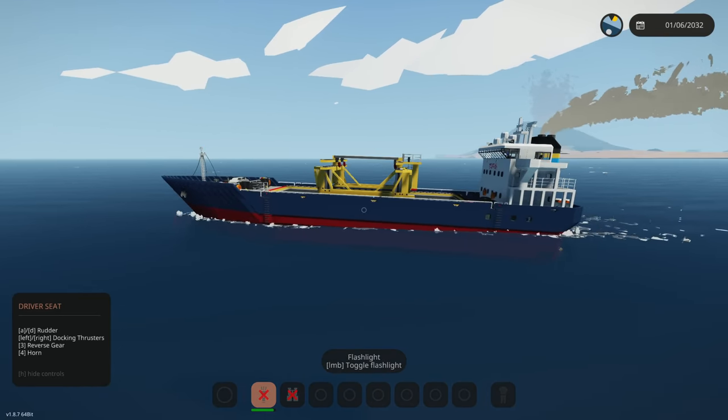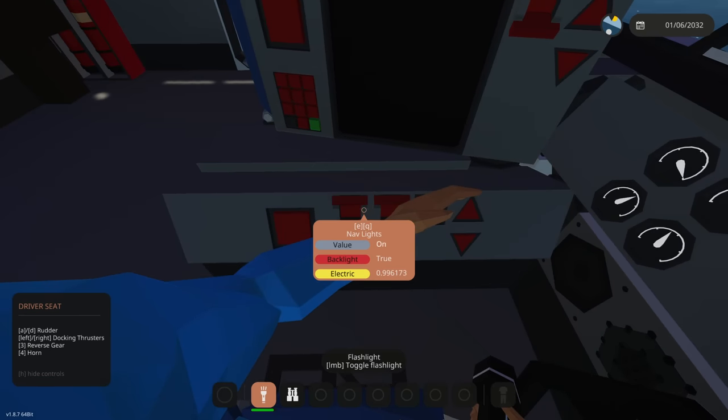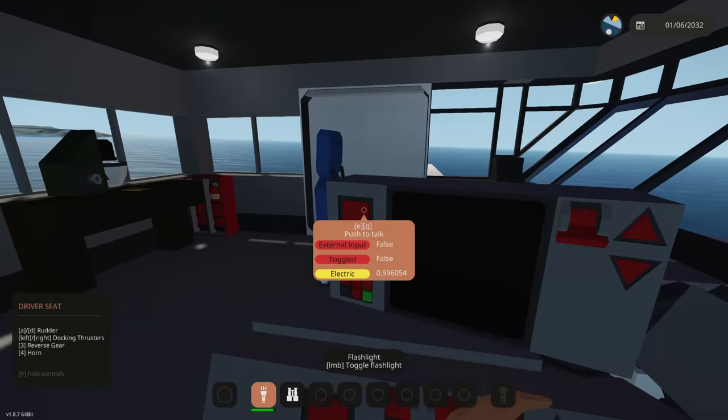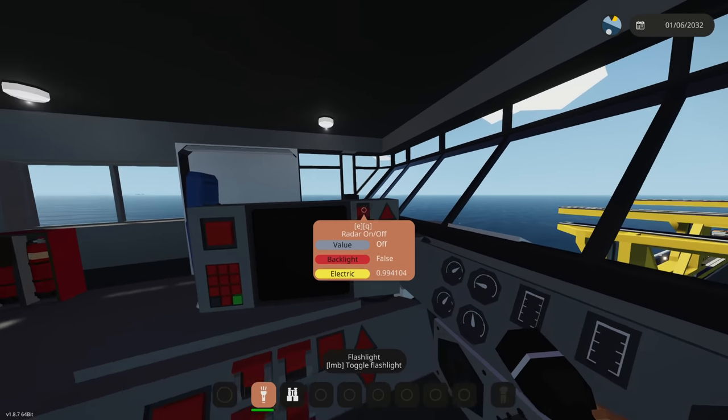If we bring the bow trim down it should go down — there we go, so now we're lowering it and sitting much better. We have exterior lights, nav lights, fog lights, and deck spotlights — those are really bright, we don't need those yet. Then we have our radar which we can increase the distance on — really cool little radar.